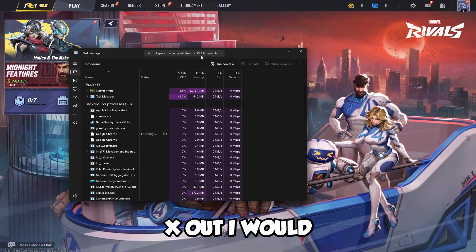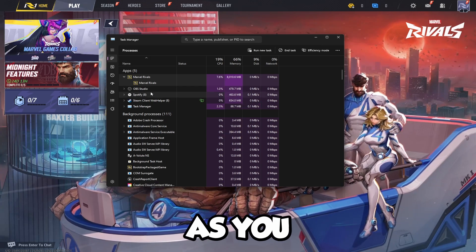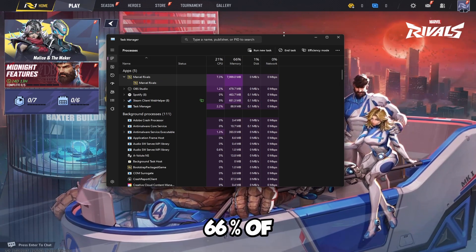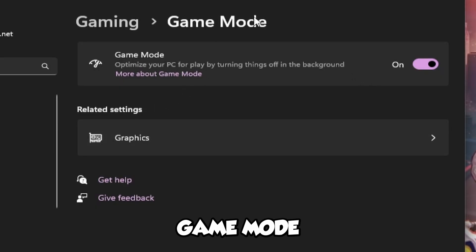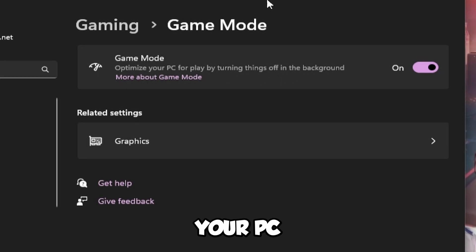Before you go ahead and exit, I would recommend opening up task manager and going to Rivals. As you can see, we're only using around 19% of our CPU and 66% of our memory. Go to your settings, I'd recommend going to game mode and then turn game mode on — that way it's going to be optimized for playing on your PC.